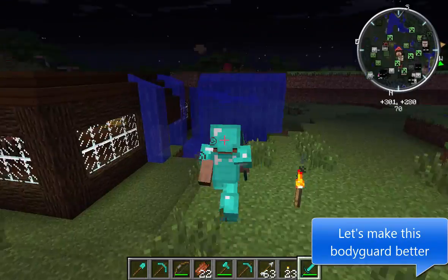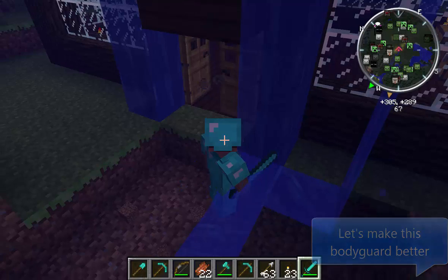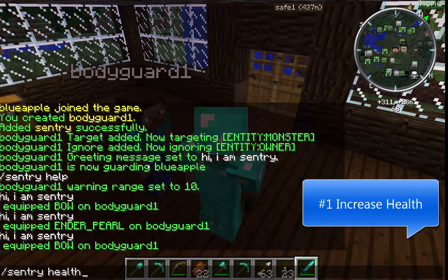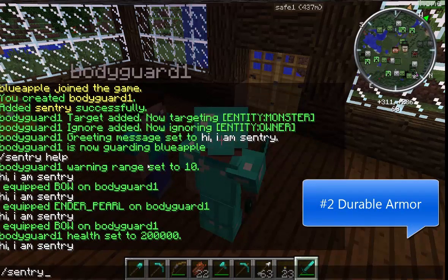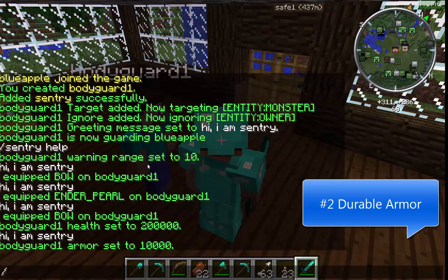How about we train the bodyguards to go faster, be stronger and tougher by tuning the following parameters. Step 1: Health. Default value is 20. We can increase this to a bigger number so your bodyguard can take more hits. Let's make it stronger — use the following command: /sentry health 200000. Step 2: Armor. Default value is 0. We want to make armor a bigger value — 1000 — to make the bodyguard very hard to hurt. A larger number is better. Use the following command: /sentry armor 1000.